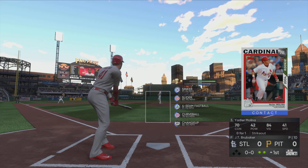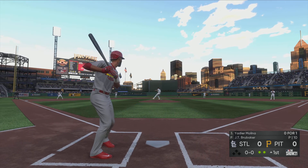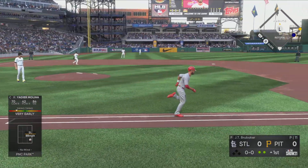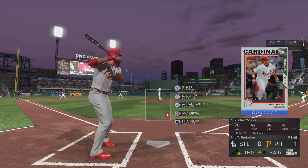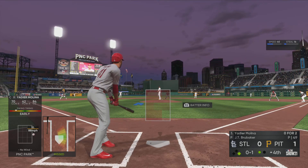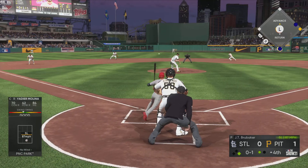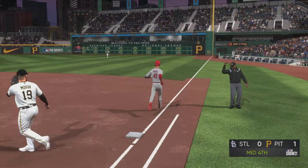Two out, nobody on, and here now is the catcher Yadier Molina. First pitch of the at-bat — and this one's down to third. Molina swings and misses for strike one. The offense had better get it going right here, because you can certainly tell from the dugout this guy is carrying himself with a presence out on the mound.